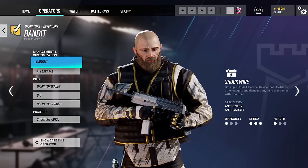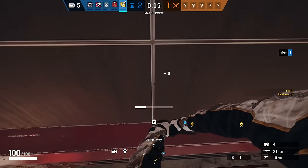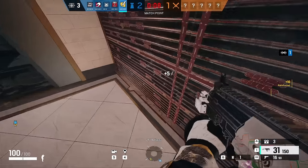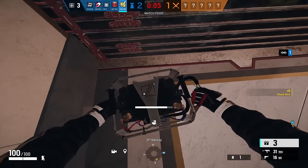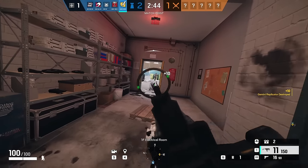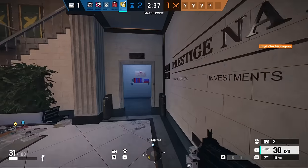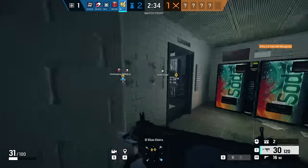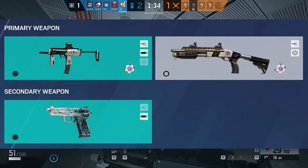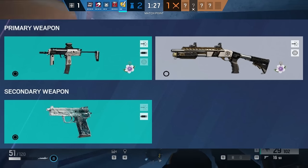Next up we have Bandit. He is a 1 armor 3 speed, and his unique ability is the shock wire — a little electronic battery that can be placed on reinforced walls to electrify them. It can also be placed on barbed wire and deployable shields. Bandit has 4 batteries and is one of the key denying operators in the game. If attackers want to get through a reinforced wall they need a hard breacher, and the shock wire completely stops that by destroying the breach charge. Bandit slows down the hard breacher's job by forcing them to clear the battery first. He has the same shotgun and secondary pistol as Jäger, plus the MP7 SMG — personally one of my favourite SMGs in the game.